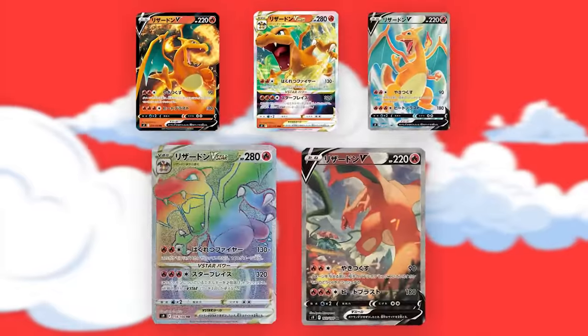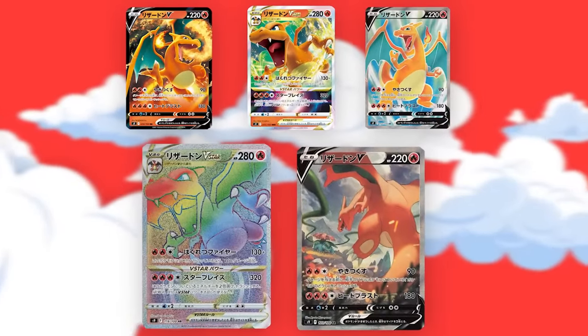That is right guys, today we're opening up the brand new Pokemon card set, Star of Earth, which actually came out in Japan about a week ago, and it is so popular. It might be because there's freaking five Charizard cards in this one set.